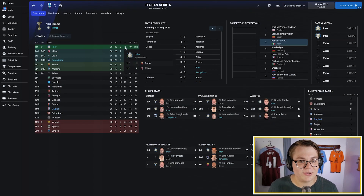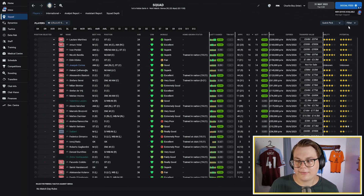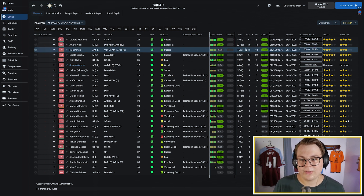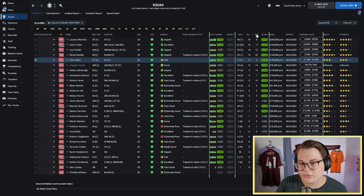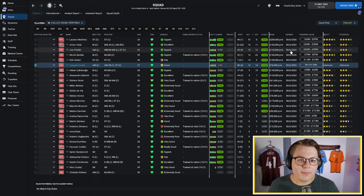Jumping over to Inter Milan — a fantastic season. They only lost two games and drew three in the whole season, finishing on 102 points with a 107 goal difference. In other competitions, they were knocked out in the semi-final of the Italian Cup by Juventus, but they did win the Italian Super Cup. They also fell short in the Champions League to Villarreal. Looking at their player stats, Lautaro Martinez got 51 goals in 47 appearances and six assists. Next up was Arturo Vidal with 16 goals, Perisic with 15, 14 for Barella, and 13 for Edin Dzeko. In terms of assists, Barella led with 22, Hakan Calhanoglu with 19, and Joaquin Correa with 14 as well. Some very, very good stats from this Inter Milan side.